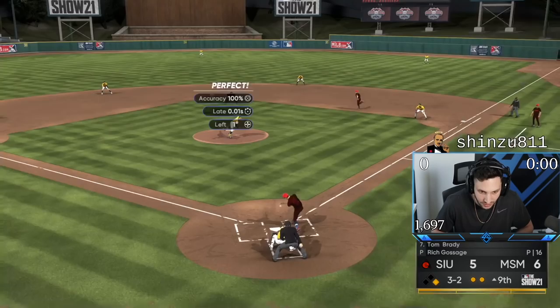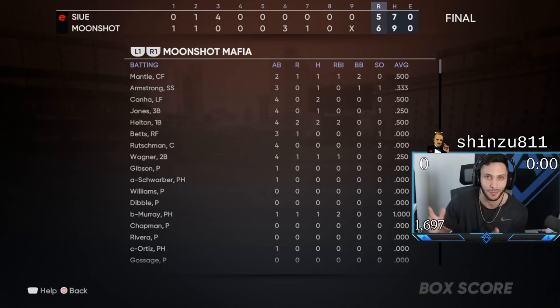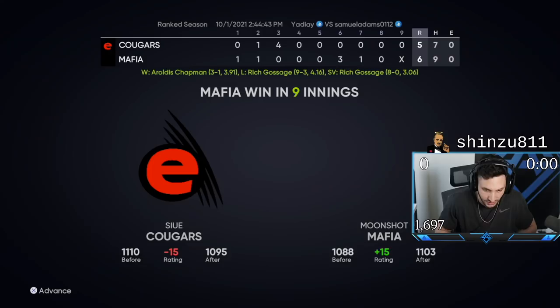Full count, two down. Home run — he goes up by one. We get a ground ball to Wagner, who throws it to first, and we come away with a win 6-5. We go 2-0 in Mark Hanna's debut. That was a great game. Helton gets player of the game in this one. Hanna ends up going 2-4 — he should have had an RBI but we hit the pitcher wall. GG to him — that was a great game.